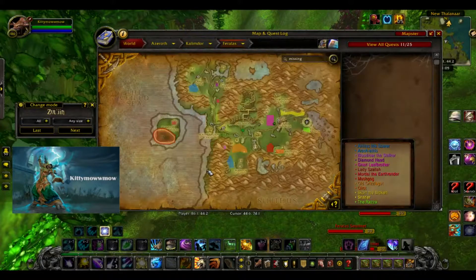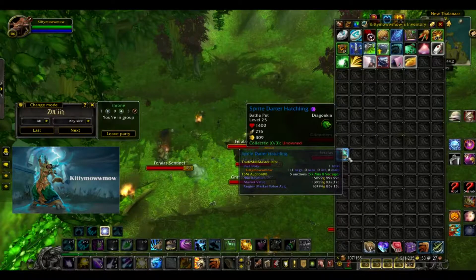Today we are going to be farming this battle pet right here, the Sprite Darter Hatchling. You can see it's in my auction house for about 15,000 gold, with a market value of about 13,000 and a region market value of about 16,000, so of course your server might be different, but on my server it's about 13 to 15,000.